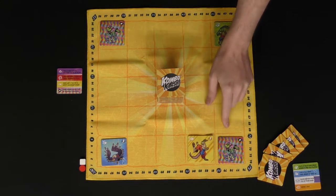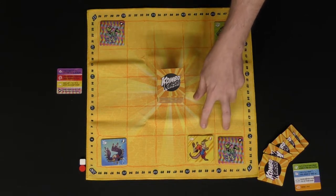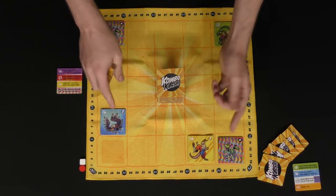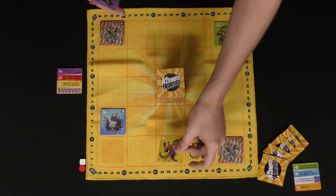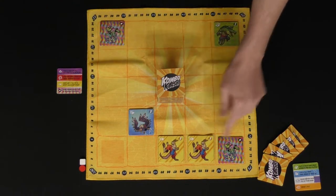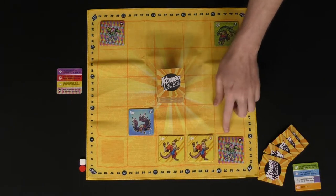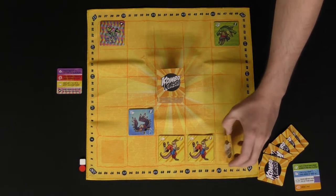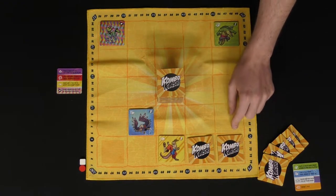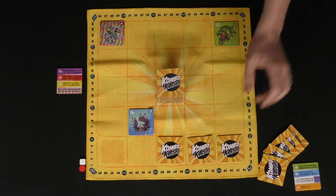For instance, playing a kangaroo next to the chameleon makes two kangaroos. The kangaroo's ability triggers, letting me move one tile on the board to an adjacent space. Playing another kangaroo then triggers a combo — three kangaroos, because of the chameleon. All three get flipped over, and I score the point value in the top right times the number in the combo: three times three equals nine points.